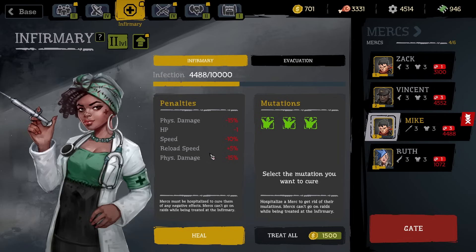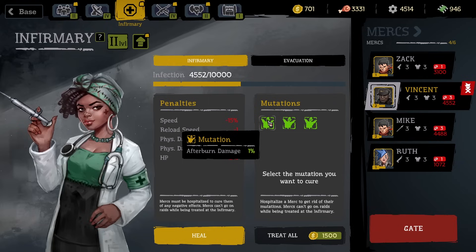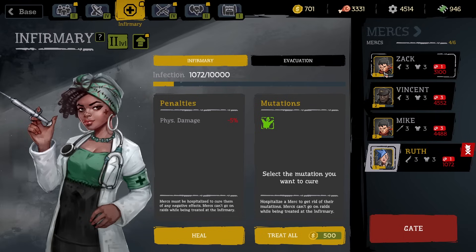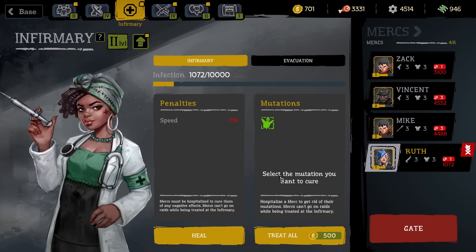You've got to decide: do you want to treat mutations for money to avoid penalties, or not mind because some could be really good? This girl has a mutation that makes her smarter — not sure what that does — with only minus five percent HP. This guy has three mutations; not sure what re-roll does, but it seems good. Zach has one mutation but a big stat penalty, while Ruth has one mutation with a much smaller penalty — might be a class thing.